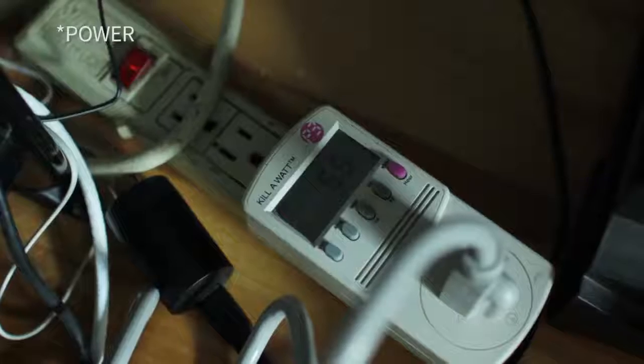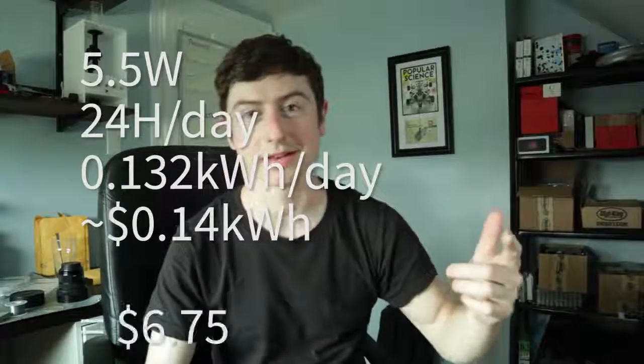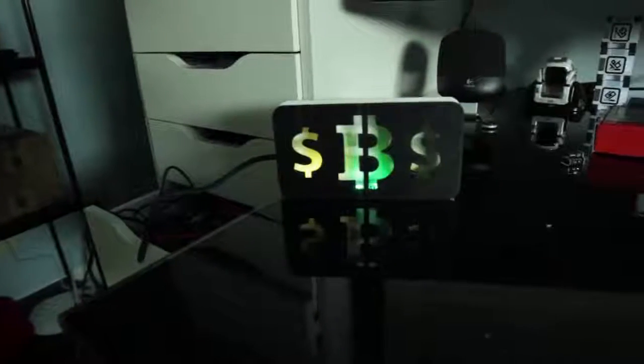You'll probably never see the winning animation because it's really unlikely that you'll ever discover a block — just like the real lottery. So this is where the math comes in. This Raspberry Pi uses very little energy, about 5 and a half watts. If you calculate that over the course of a year, you'll find that it costs about $7 to run for the entire year. That's including the blockeruptor and the LEDs, at 14 cents per kilowatt hour where I'm living. You can change those calculations for where you are.